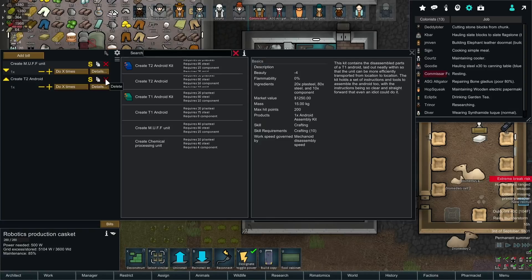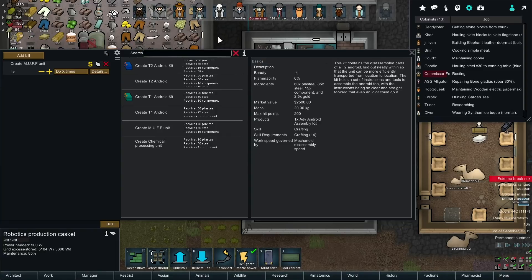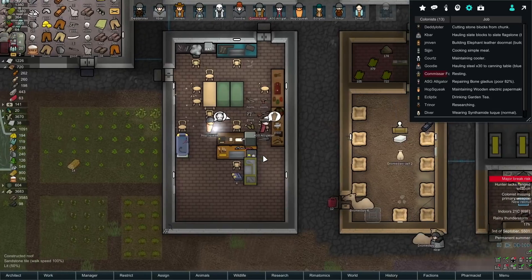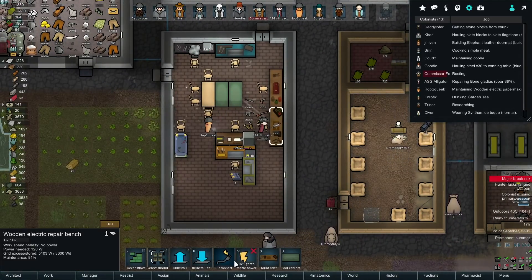More efficiently transported from location. Tier two android - it's still like a bit of a basic android. I think tier three is when I'm going to start actually building them. I want that muffalo unit thing.